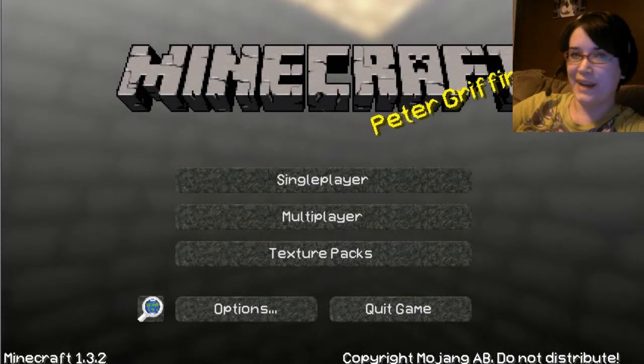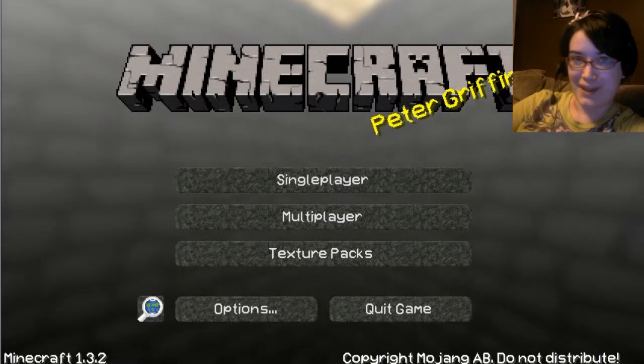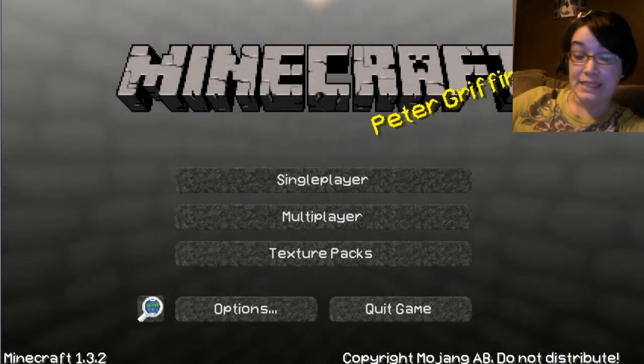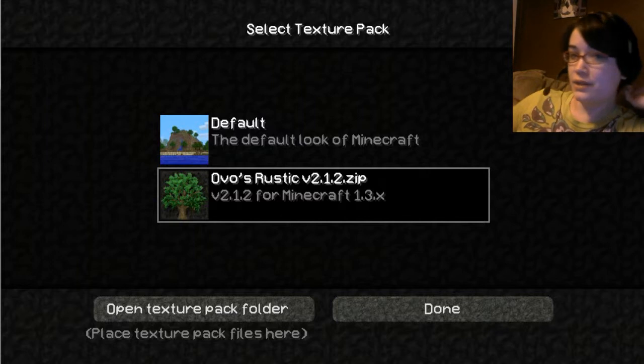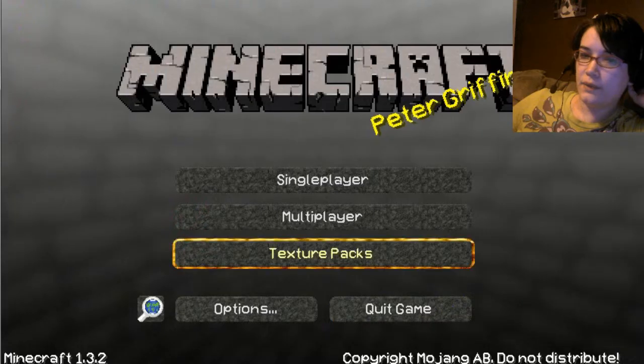Welcome back to Making Minecraft Boring. When we last left off, I was using the default texture pack, but last night I downloaded a new one. The one that I have is Ovo's Rustic, as you can see. So that's what I'm going to be using.